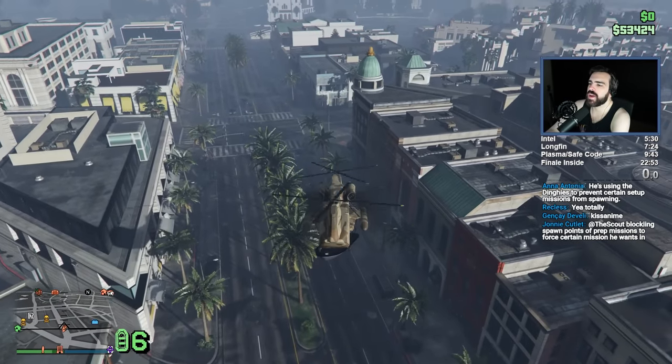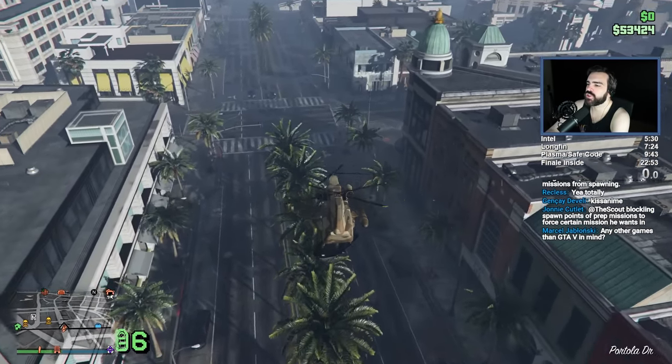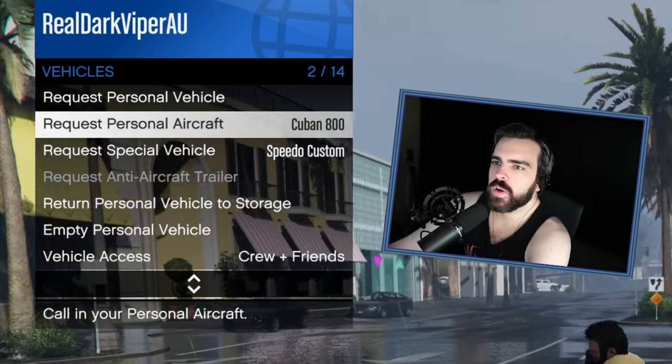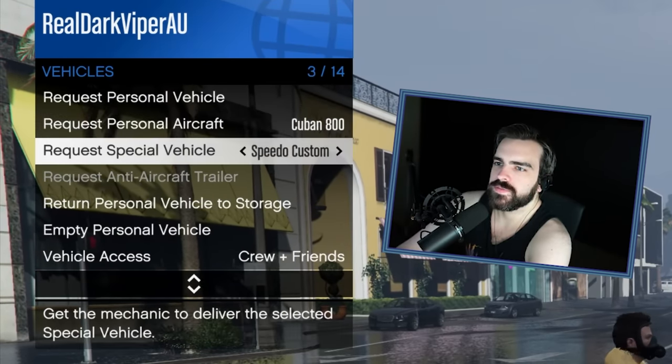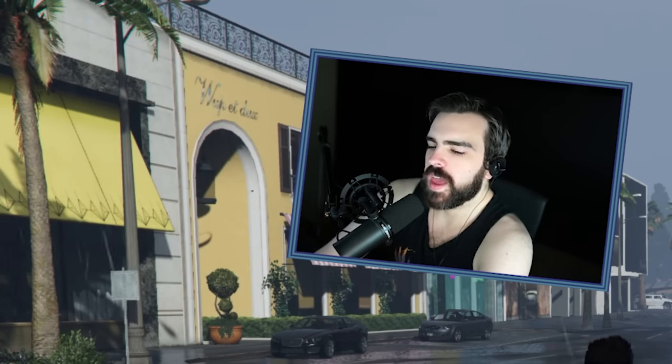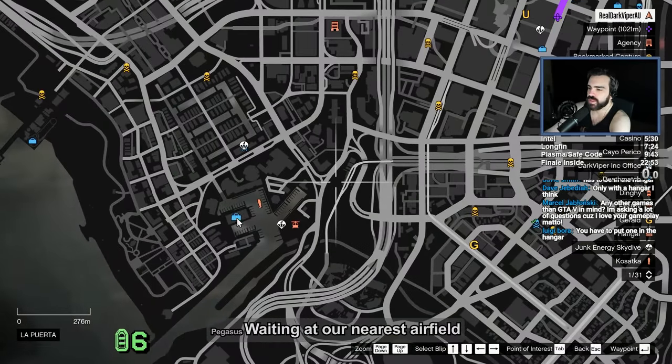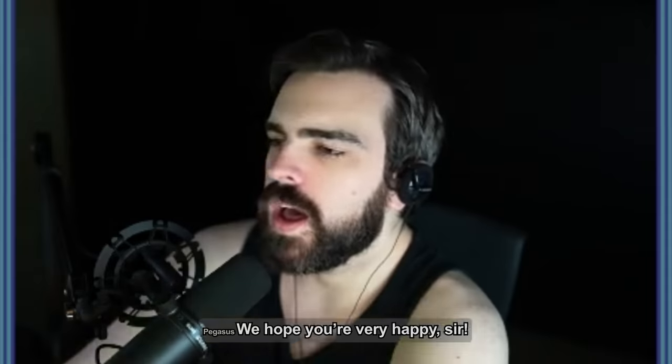Don't die before I get there, you stupid machine. Let me see if I can summon one of these from the vehicle menu — no, it's not there. I gotta drop one off at the hangar then. My beautiful new aircraft is waiting at the nearest airfield. I am so happy. Face of happiness.